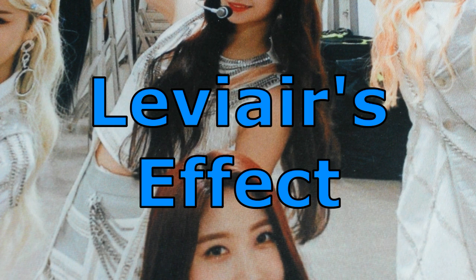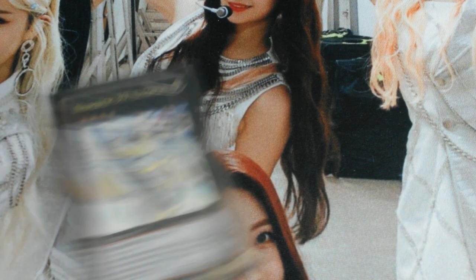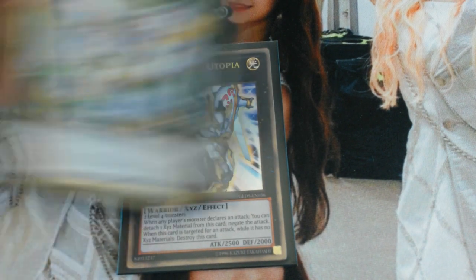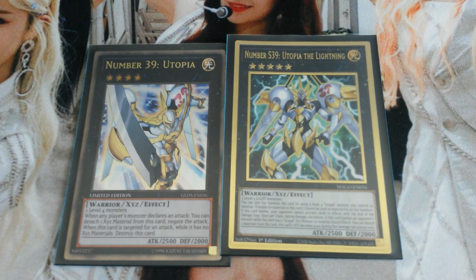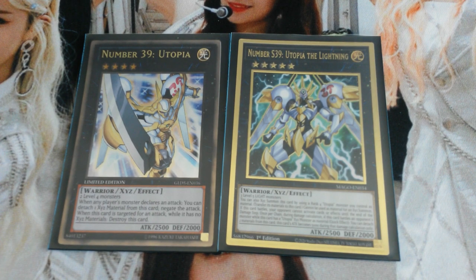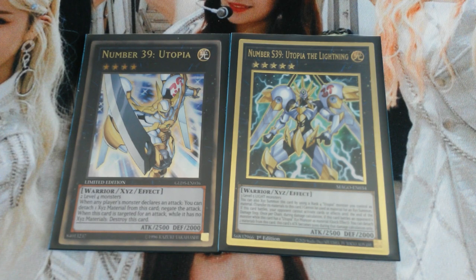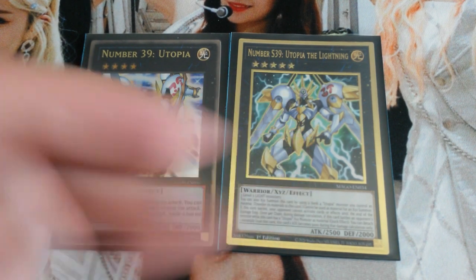To end the extra deck, I play one Utopia and one Utopia the Lightning. I know people usually opt to run Utopia Double with Double or Nothing, but I just didn't want to play Double or Nothing as a brick. Sure it's another win condition, but I don't really like playing bricks, so I just went with Utopia the Lightning.